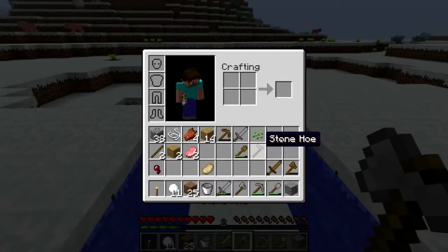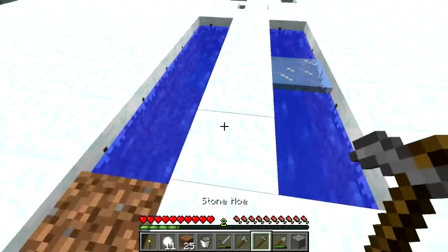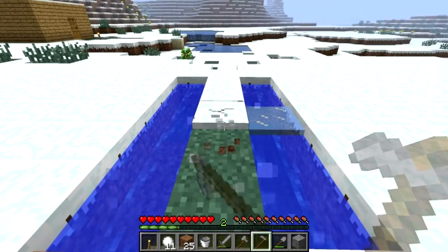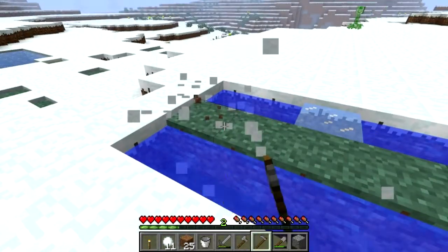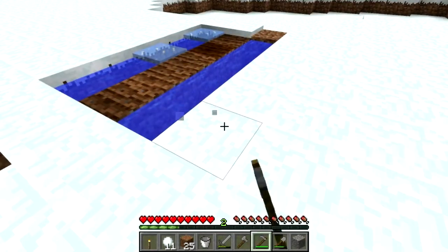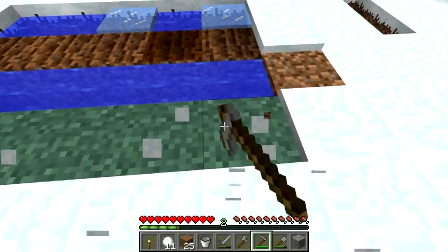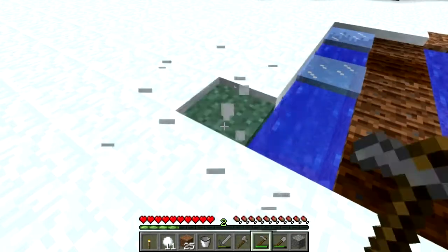Let's go and get the stone hoe. If you need to know how to make that, go and look at the tools video I did very recently. If it's covered in snow, you need to break the snow — just left-click it and it'll break. There's a creeper over there — creepers are silent, just an FYI. You want to create it either side of this water; you can do it all around it, but there's no real need for that.